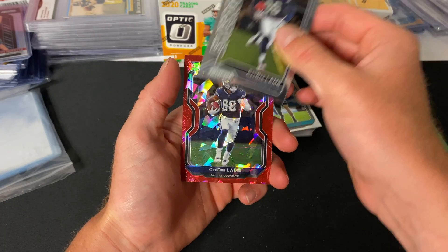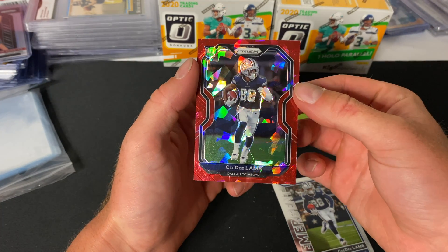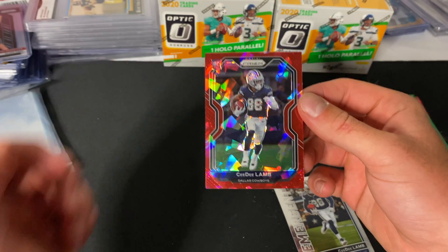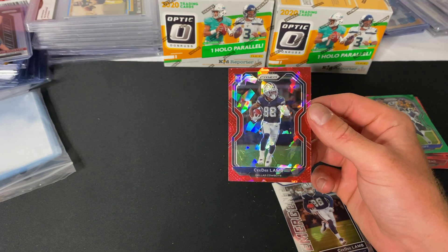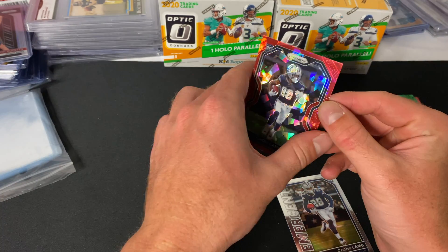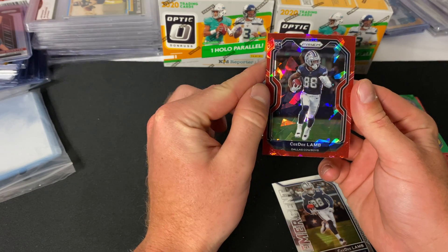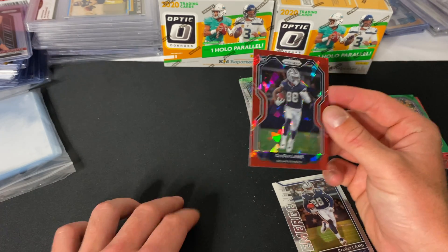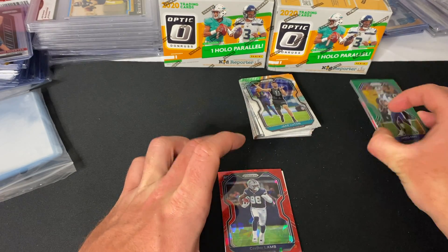CD Lamb Emergent Prism, and then we have the Red Ice — centering is a little off right to left, so that's not quite ideal but not horrible. I'd say that's still a contender for a seven, maybe an eight PSA. Corners look pretty sharp, don't see any scratches, so I might still send that in. I'm a pretty big CD Lamb fan, especially after Dak got that contract — I think our offense could be really, really good.